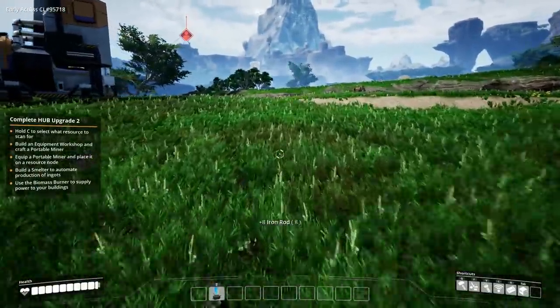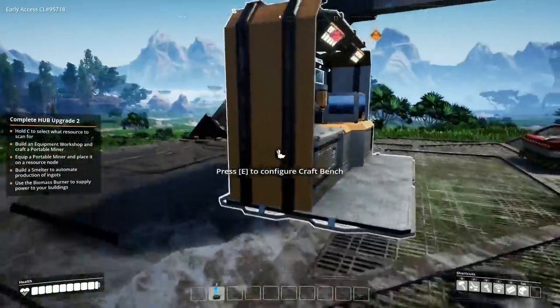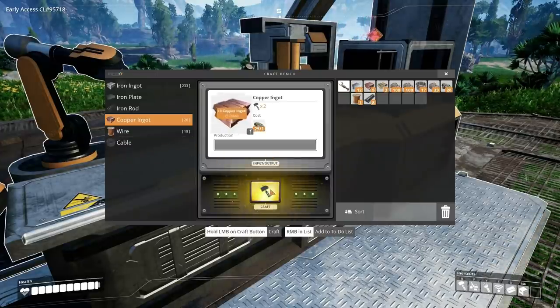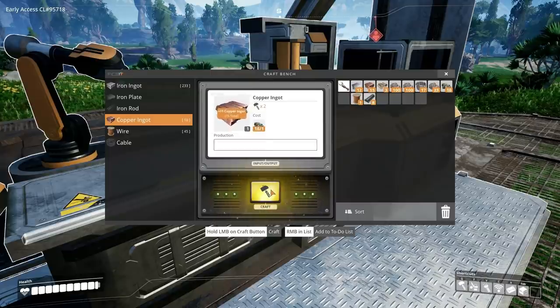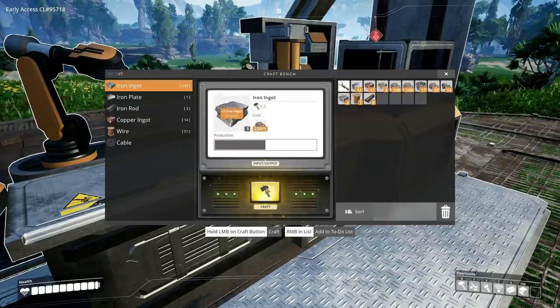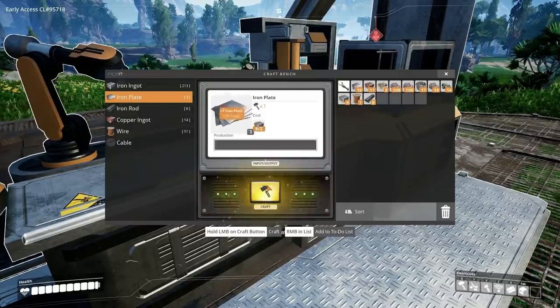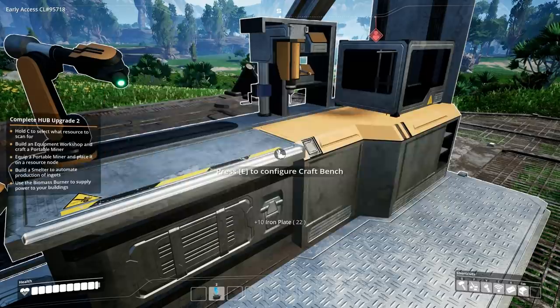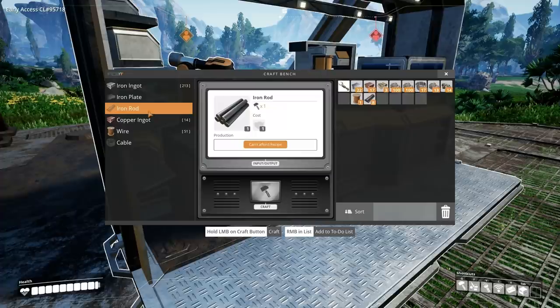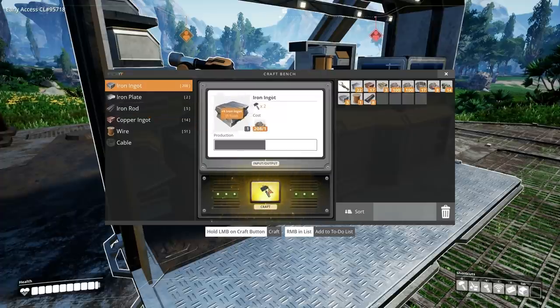We have to complete the hub upgrade too. So we have to get 10 iron plates, 10 iron rods, and 50 wires. He ran away. I really don't like how multiple people can't be using the craft bench - that's probably why we should make another one. I've got 50 wire. Iron plates. 10 iron plates, 10 iron rods, and 50 wire. I'll make the... Look at his little tail! It's like a little nub. Because then that will allow us to make concrete. This thing is so gross. I made the 10 iron plates and I've got the 50 wire. Do we just need an iron rod? We need 10.